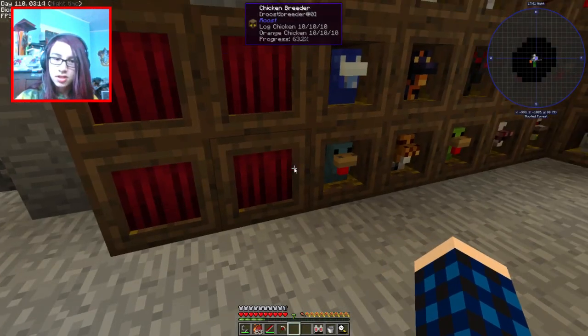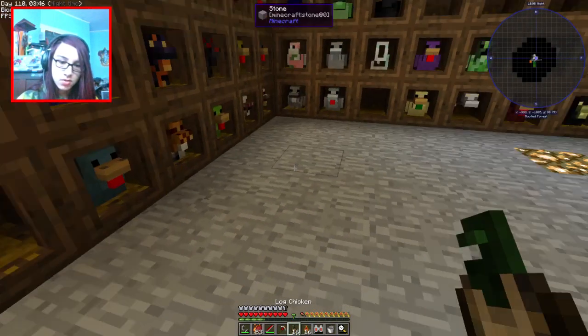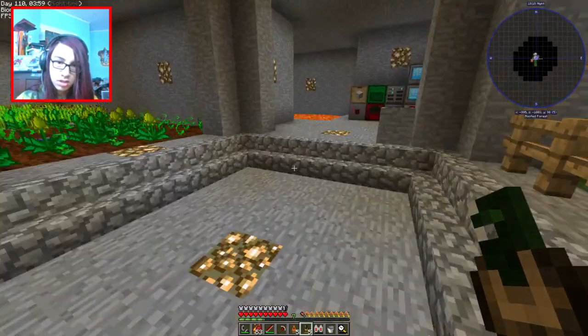What we're gonna do — I'm probably gonna go hunting for wither skeletons, or something along those lines. I might actually work on getting some better seeds, because that would be nice. Alright, and now I can just take you guys out — you go there, you go there. I have to get to this anyways.